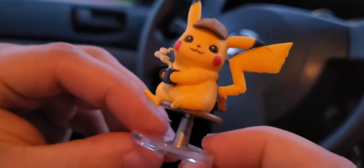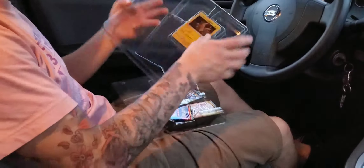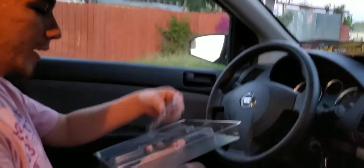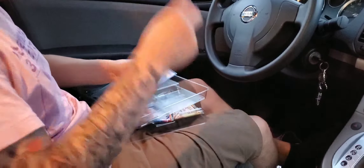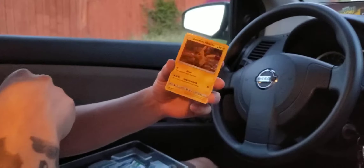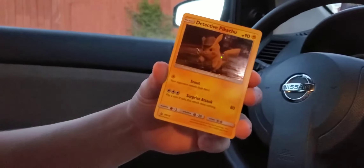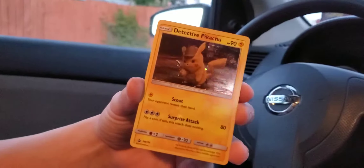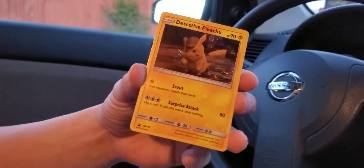This box also came with a promotional card. So let me get that bad boy out there. Alright, so there you go — your boy Detective Pikachu. He's got Scout, he's a surprise attack, he's a promotional card. So he looks pretty cool, pretty nice.